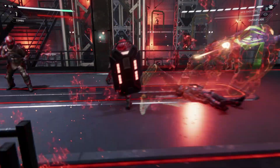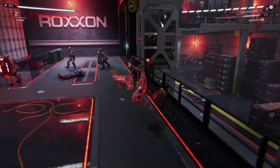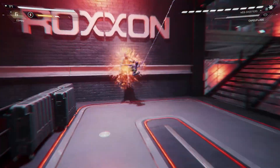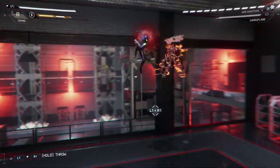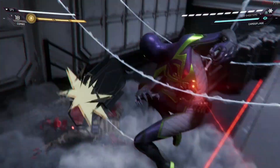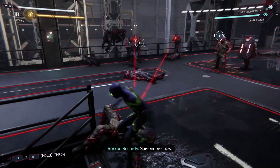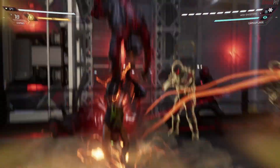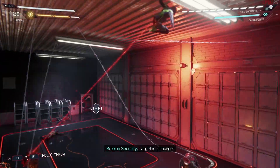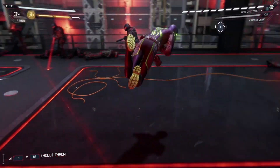If you do it right, you Venom Dash and then Venom Launch everybody around you, and they just hang in the air for a bit — it's a great attack you can combo. Just make sure you're aiming at the right target. When I aim at the right guys it's amazing — you can knock out all three in the air at one time. You're getting two Venom attacks for the price of one: the dash and then the Venom Launch in the air.